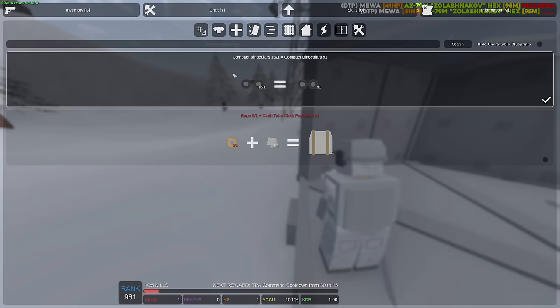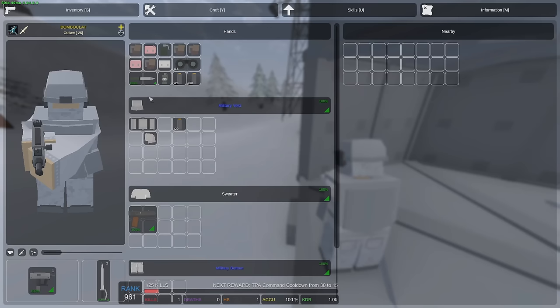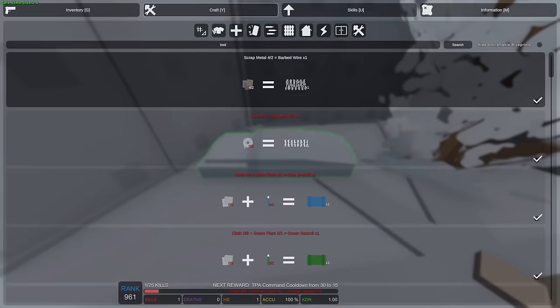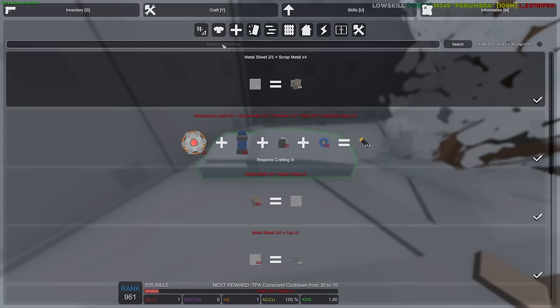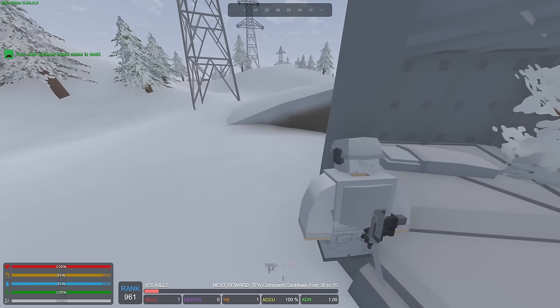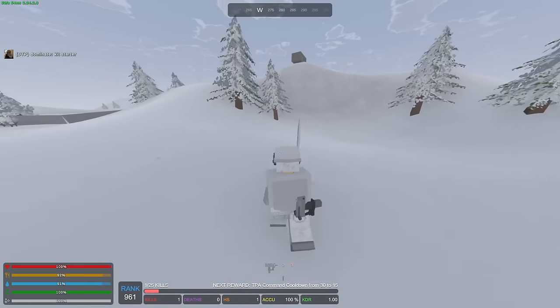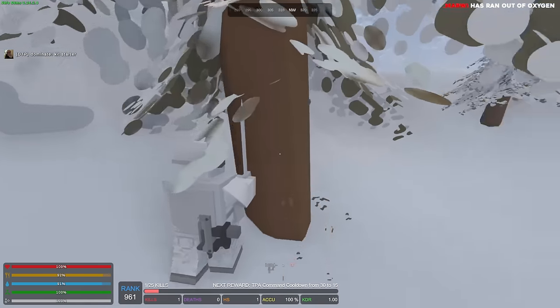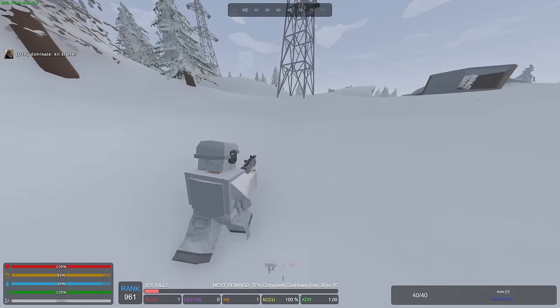We're gonna need to get ourselves a chainsaw or an axe or something. There's a kit which gives you a block, so I'm just gonna make myself a bed and put this bad boy in here. Now we can actually home somewhere, make ourselves some sheets, maybe try to make a locker. Yeah, I can't chop down trees with this — I need to get myself a saw or an axe in order to build.